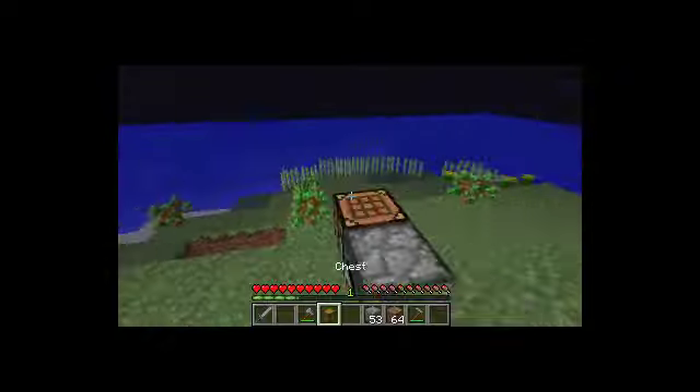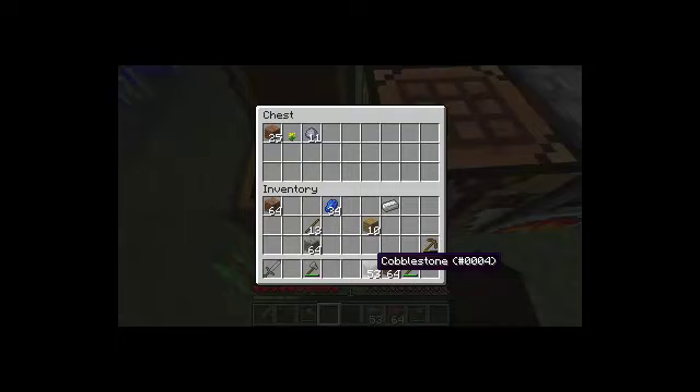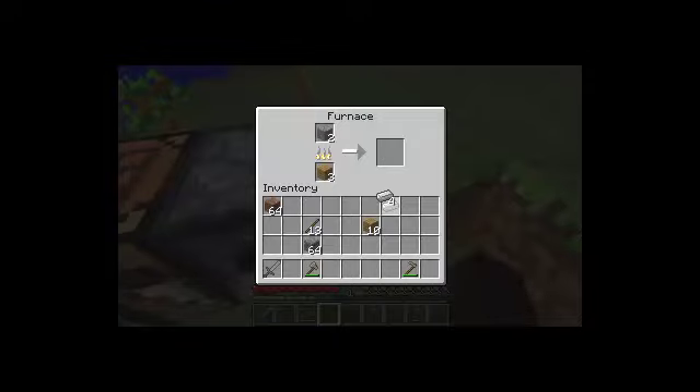I like how in 1.5 you can now drag your blocks so you don't have to click in each spot. I'm just going to put all my stuff that I don't need in the chest — 53 cobblestone, lapis, dirt. I only need my pickaxe. Now I can just go make my stuff.